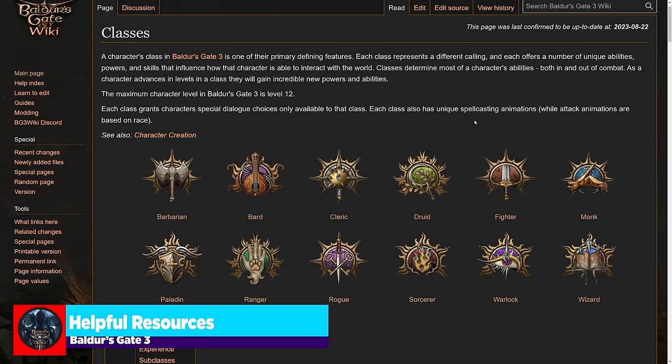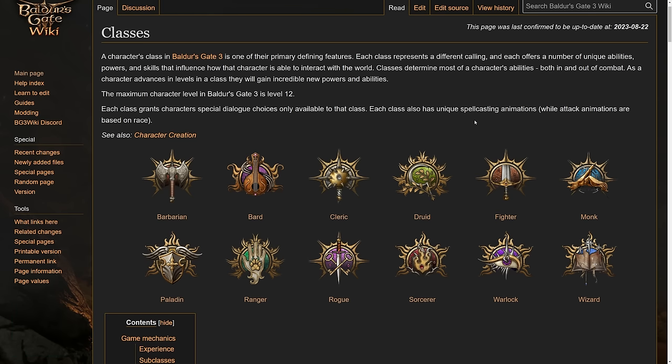Let's get started on creating the best party comp in Baldur's Gate 3. Before we jump into the video itself, I want to show off the Baldur's Gate Wiki. When I talk about planning out a character or looking at their abilities, the resource I'm going to link in the description is the BG3 Wiki, because it's going to have every little thing that's going to happen from level 1 to level 12 of any desired class.